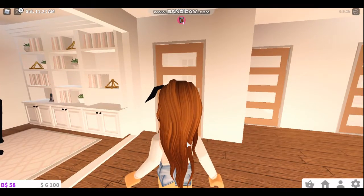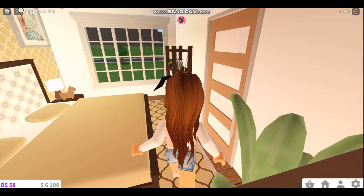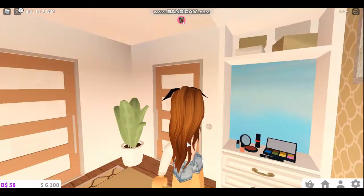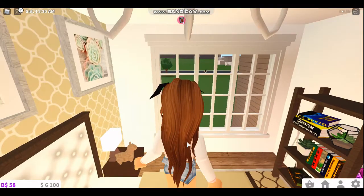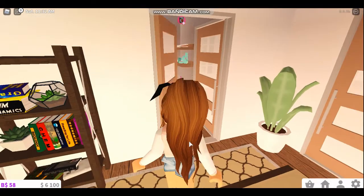We're going to go into my room first because it's the closest. This used to be Sadie's old room, so it's smaller, but I like it — it's cute. I have my own door to the bathroom.